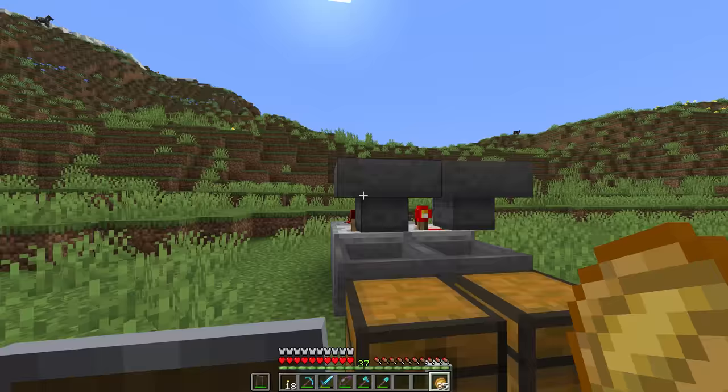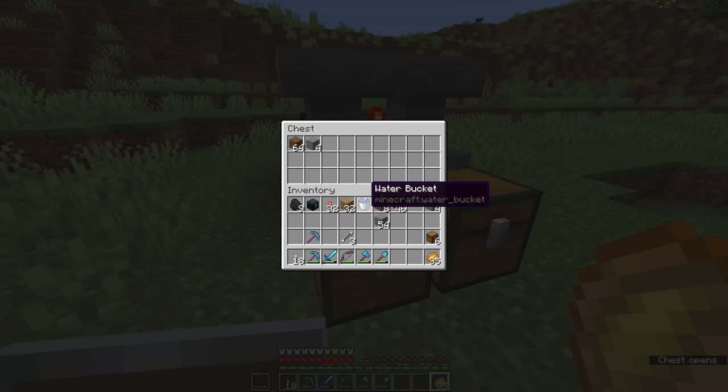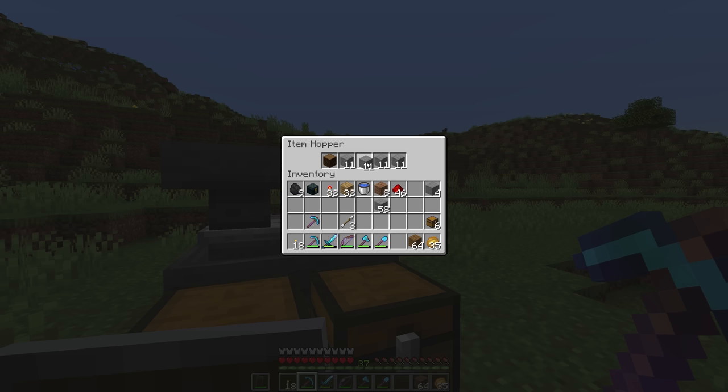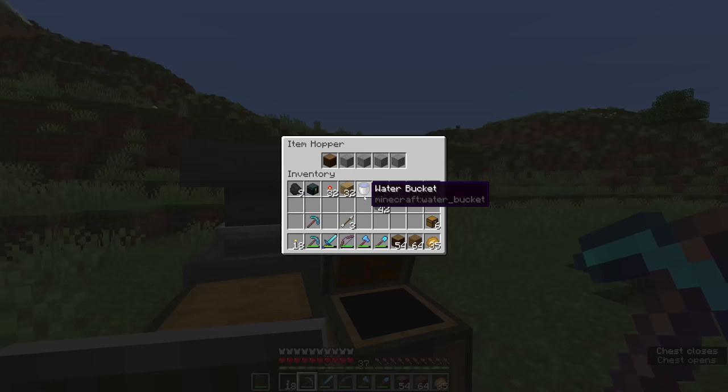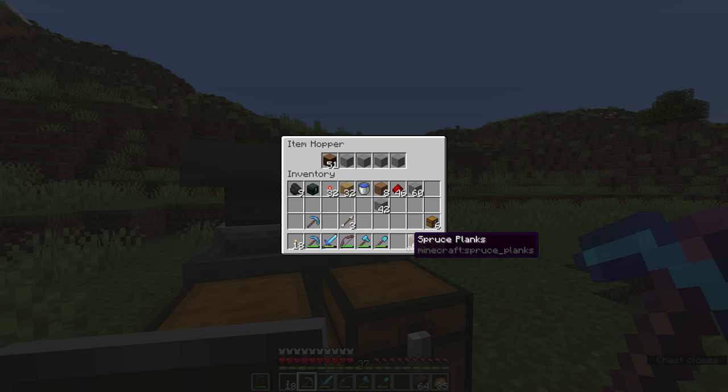It's going to leave that open to receive any items that go through the system, so any planks or logs are all going to end up in the wrong chest. That's why when designing these item filters, we always want to leave four filler items and 41 items in the first slot — that's the only way to guarantee the system is protected against overflow.